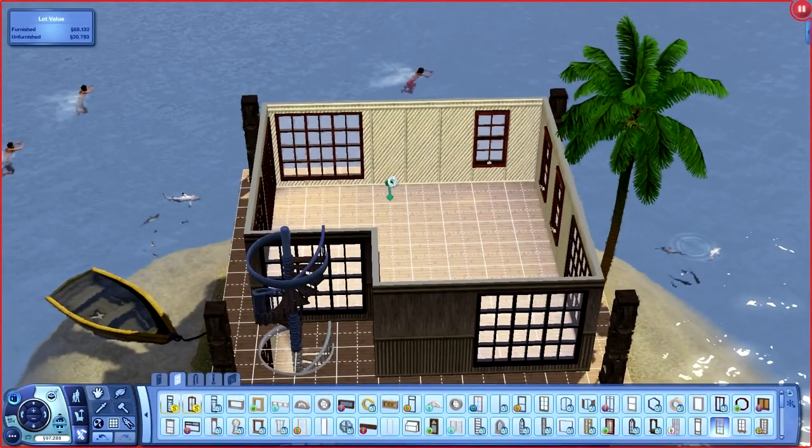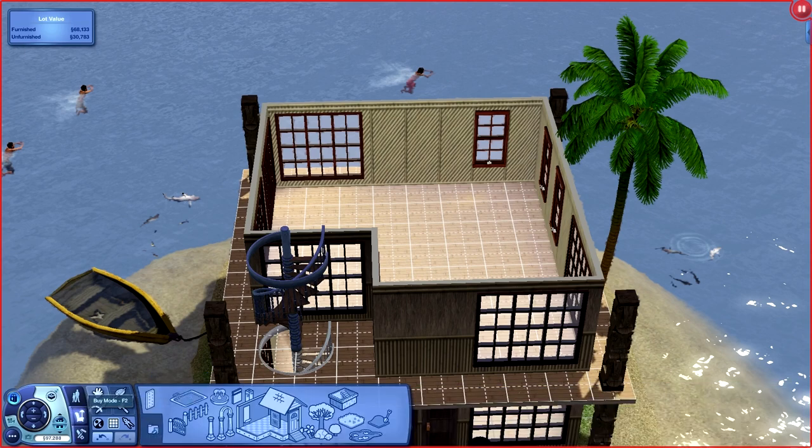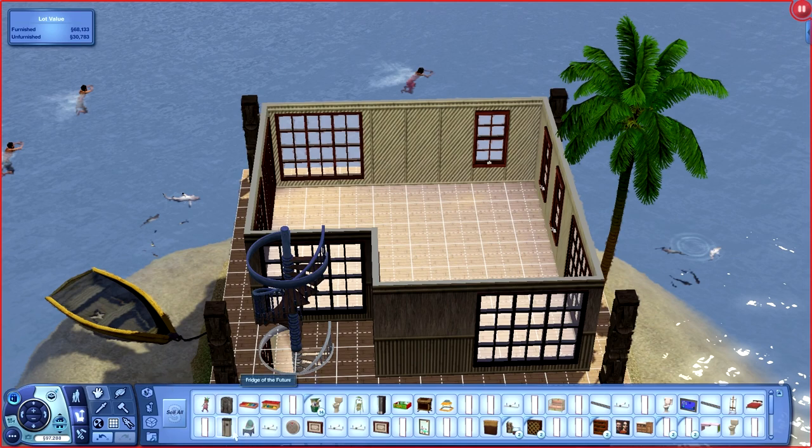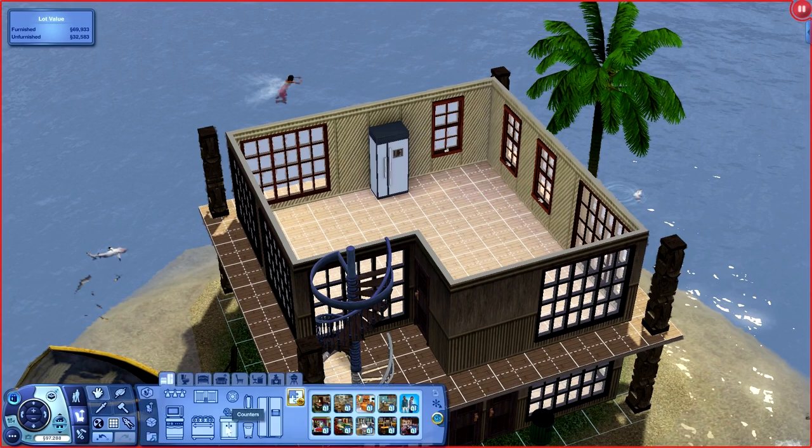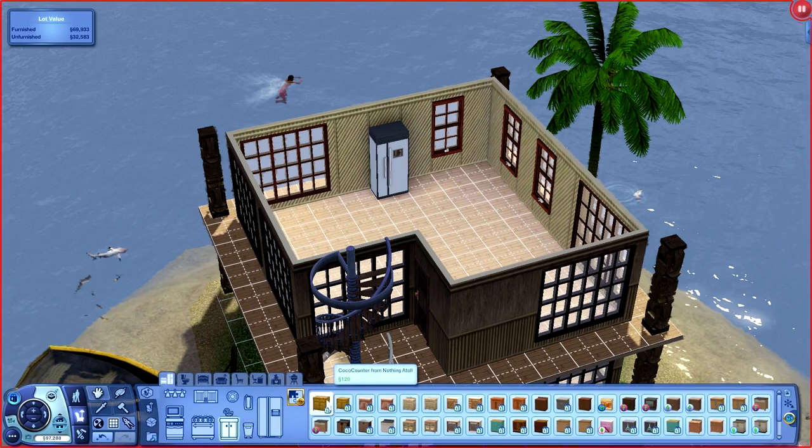There we go. Now in this room I'm gonna go ahead and start with our kitchen — we're gonna make this into our main living floor. I do have their refrigerator already; I think I want it about right here. I'm also going to rip up all their old counters and get new ones. These are actually pretty much the same ones they had.